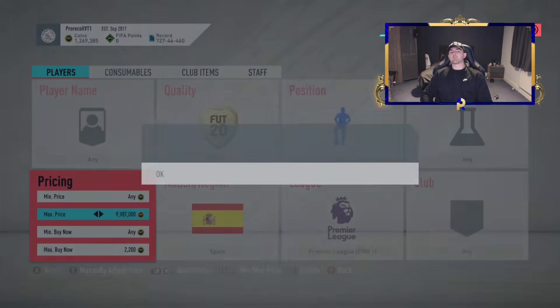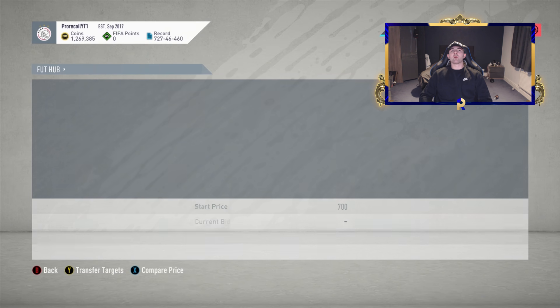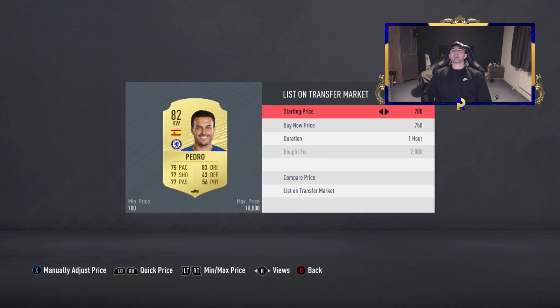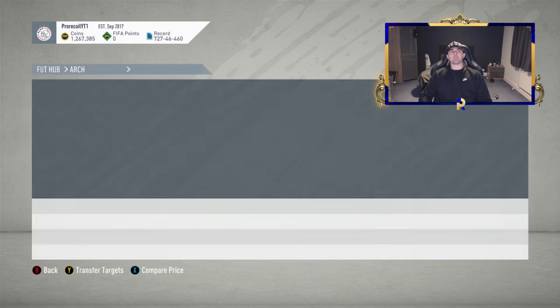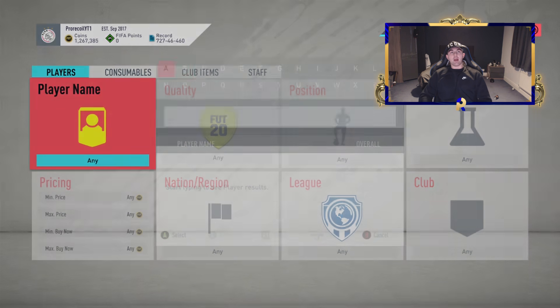The reason I'm picking up these old but gold filters is because they're so good, and at the minute EA aren't releasing enough content for us to do an SBC filter or Marquee Matchups. Team of the Season content is phenomenal, but I don't like sniping Team of the Season cards right now purely because you snipe one as soon as they come out, you think you're making 20k profit, and then before you've sold him he's gone down in price. That's happened to a lot of YouTubers. We're going to move on to the next player.